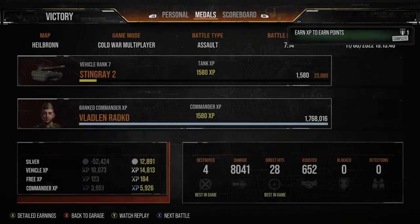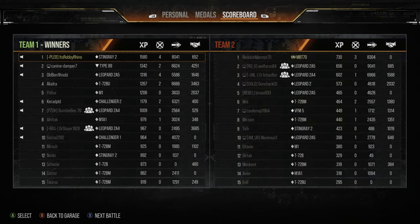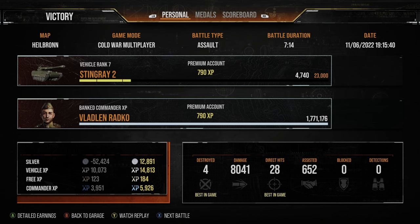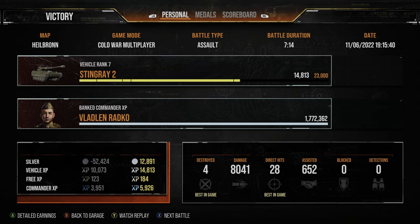That's it for the last game — we finish in the MVP slot with four kills, 8k direct damage, 652 assistance, and 1508 base experience points. We made a small profit despite firing quite a few premium rounds. I hope this video has given you a good indication of how to play this tank in that hybrid light tank medium tank support sniper role. I hope it was either enjoyable or informative — thank you very much for the support, and until next time I'll see you on the battlefield. Bye for now.